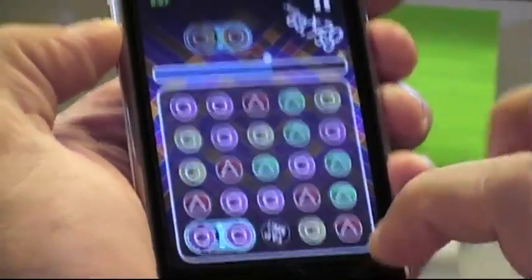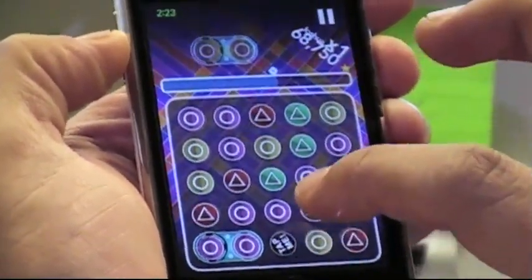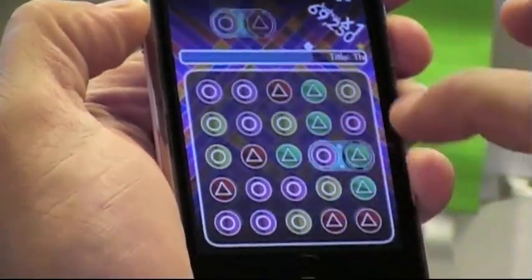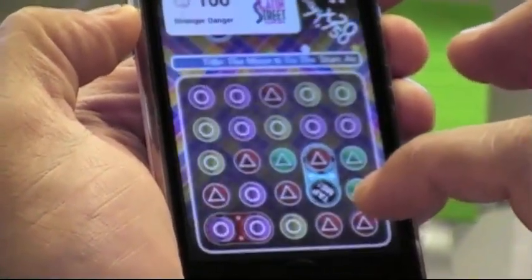Those tap me buttons are special pieces that actually fill your special bar, which give you special powers. Let me just fill that up to show you guys how to take advantage of that.